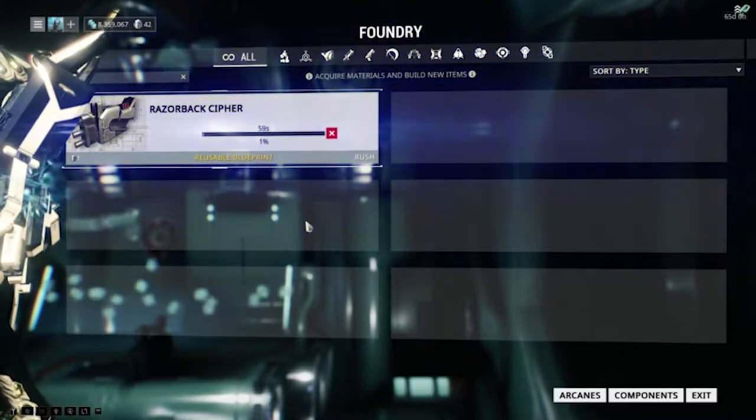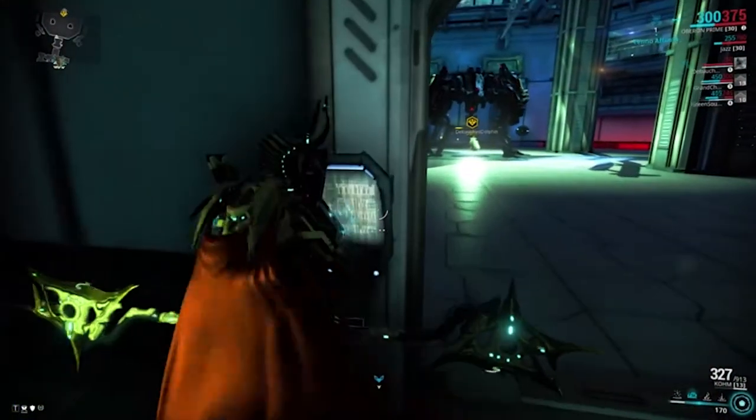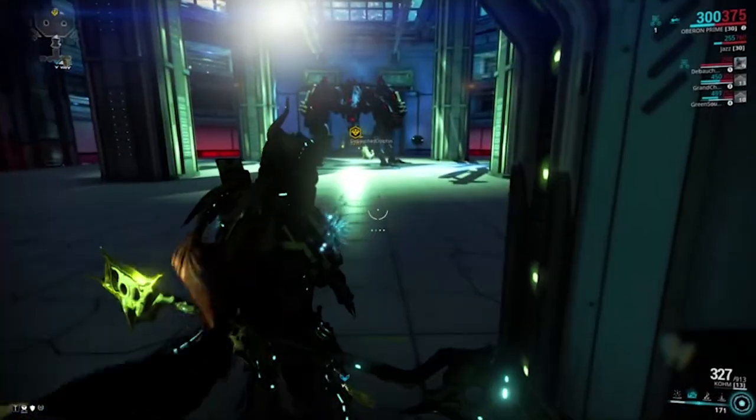Step 3: Make your Razorback Cypher. Step 4: Head to the event mission, make it to the door, use your cryptographic ALU where the Razorback is, and fight it.